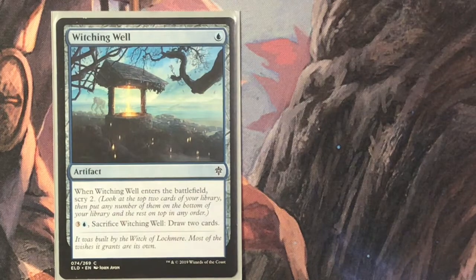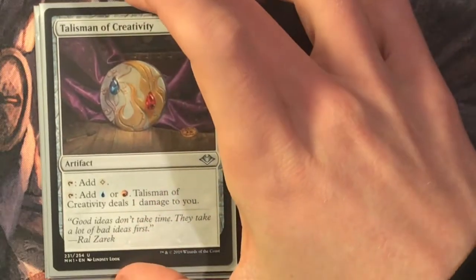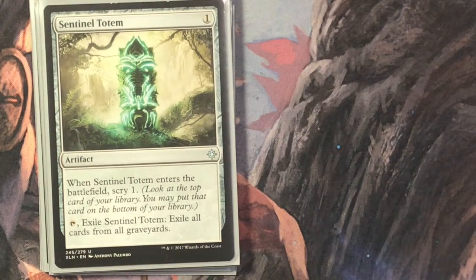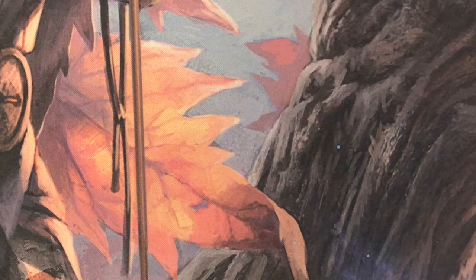Next are artifacts. Witching Well is one blue: when it enters, scry two; you can pay four to sacrifice it and draw two cards. Rakdos Locket is three mana: tap to add a red or black, or pay four, tap, and sacrifice it to draw two cards. Manalith is three mana, taps for one. Talisman of Creativity is two mana: tap to add colorless, or add red or blue and take a damage. Skyclave Relic is three mana with a kicker for three — it's indestructible. If kicked, it creates two tapped copies, so for six mana you get three indestructible artifacts that each tap for any color. Sentinel Totem is one mana: when it enters, scry one; tap and sacrifice it to exile all graveyards. Graveyard hate is wonderful.